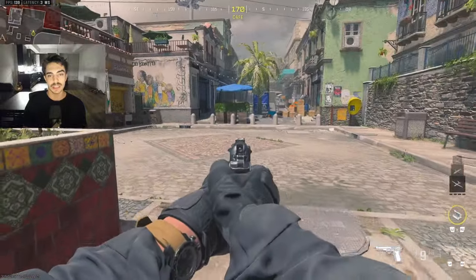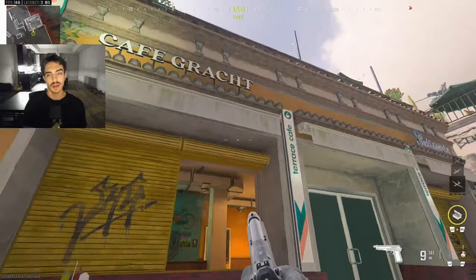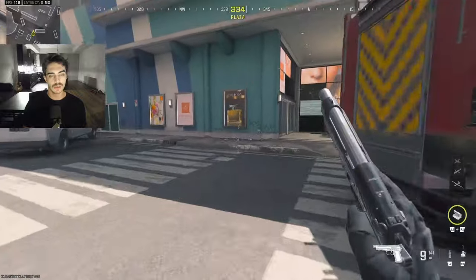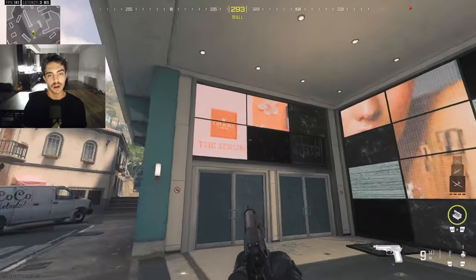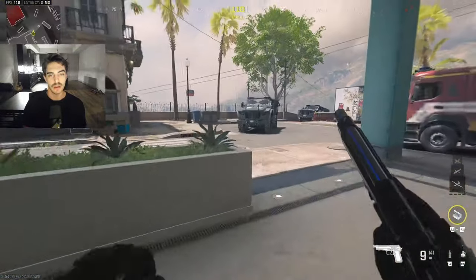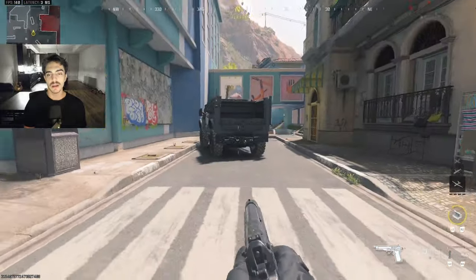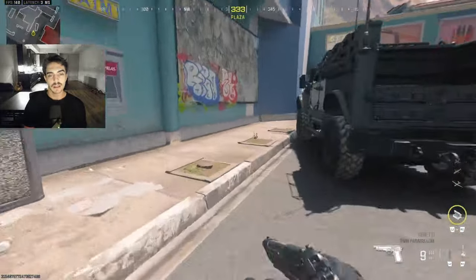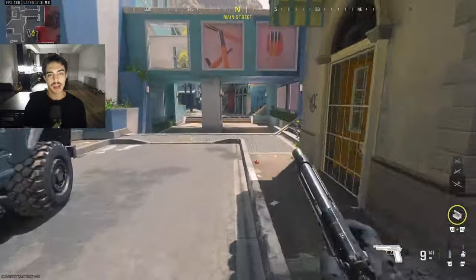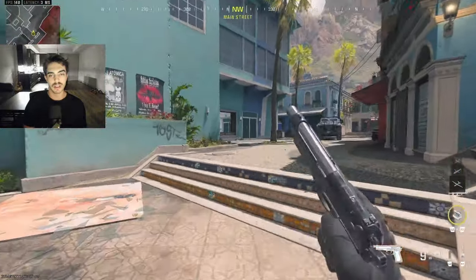Over here this is just going to be 'CT spawn,' basically just used for spawns. If you want to call something here, you can call this 'cafe' — it's really not going to be used much since it's on the outskirts of the map. You can call this 'TV' — that's what we're calling it right now. You can just say TV or lobby pinch. If you're playing P5, you can just say they're pinching lobby. This little lane over here we're calling 'cash' because there's an ATM over here. So cash to P5 or graffiti to P5 — those are the two different lanes.